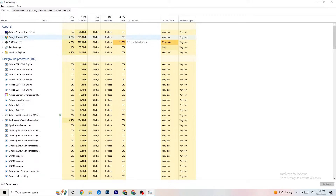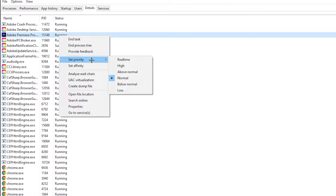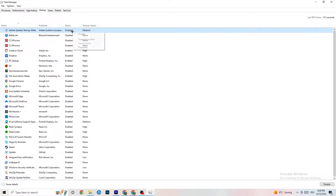Go to the Details tab in Task Manager and search for your game. Right-click it, hit Set Priority, and change it from Normal to High or Realtime — try both to see which works better. Then go to the Startup tab. Disable every single program that auto-starts in the background that you don't need, to decrease CPU and GPU usage. Right-click each one and select Disable. Once done, close Task Manager.